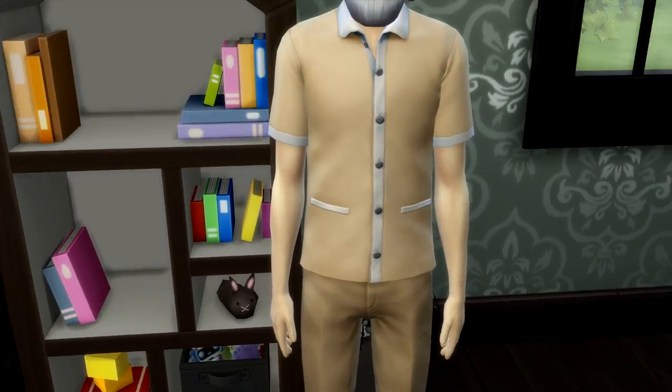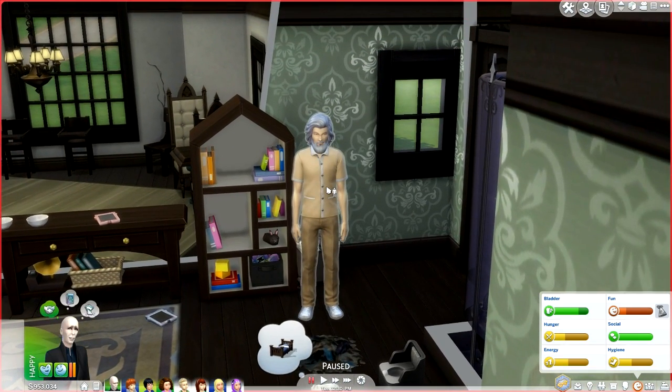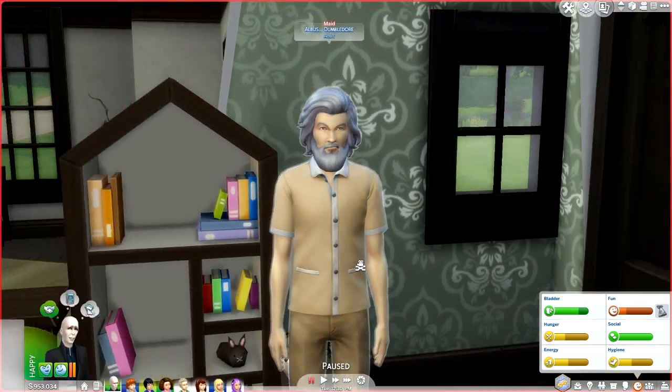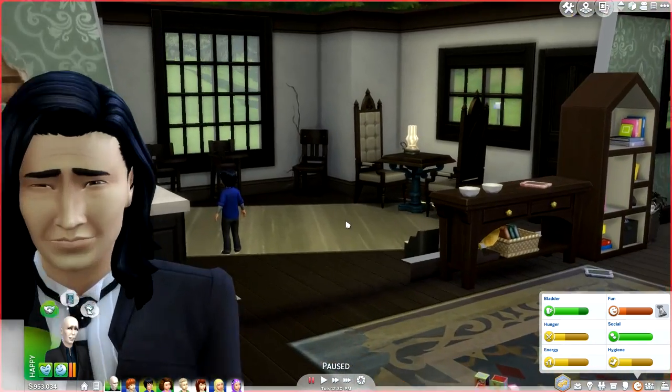Hello everyone and welcome back to my channel. My name is Terranova and today I am bringing you part number five of my Sims 4 seven toddler challenge, Harry Potter style. I wanted to start this part out by introducing you to our maid. He got a makeover and he doesn't look very happy, probably because of the horrible condition of our house. Everyone meet Albus Dumbledore — I couldn't fit his whole name in there. Albus Dumbledore is our maid, and I also gave the butler a makeover and he is Severus Snape.